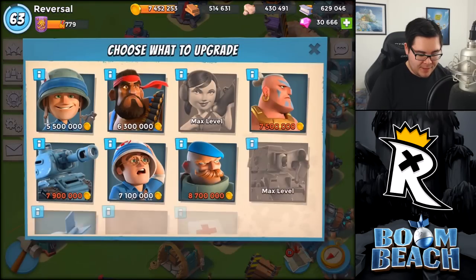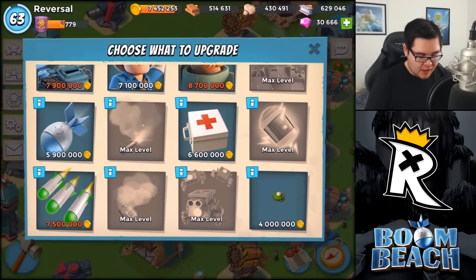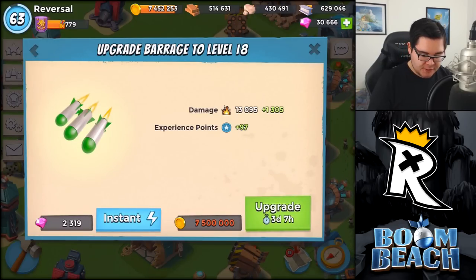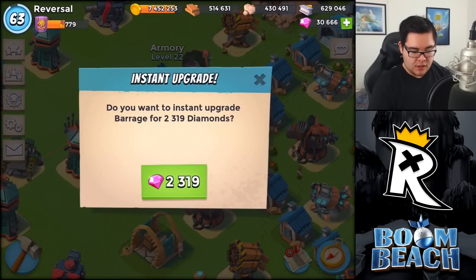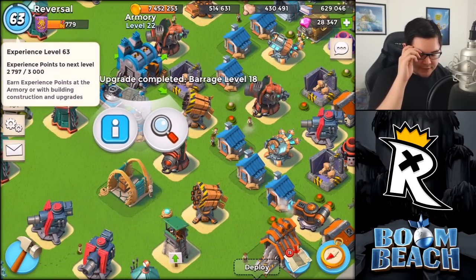I want to upgrade my barrage. My units are in great condition — they are just chilling out there. This is honestly quite risky because it is pretty expensive. Actually, it is not that risky as I thought it was going to be. Let's just go ahead and upgrade this barrage and instant finish this one, because that is way cheaper than risking losing. There we go — one step closer to level 63.